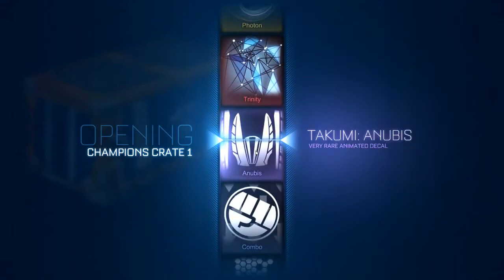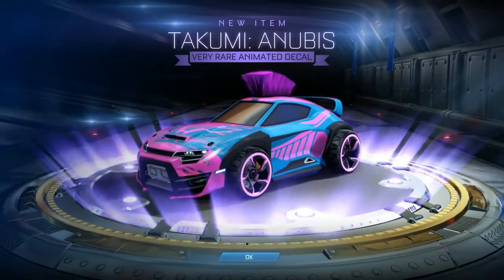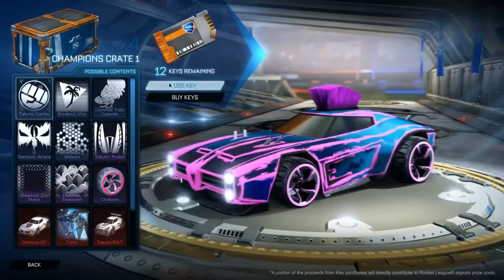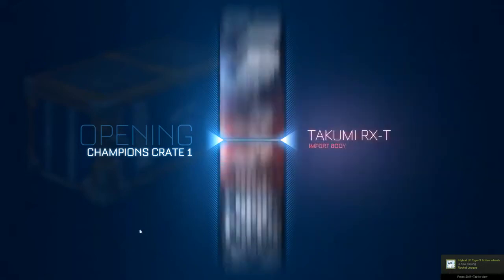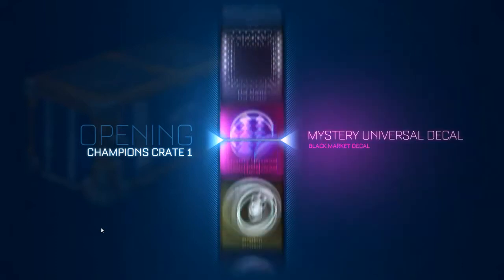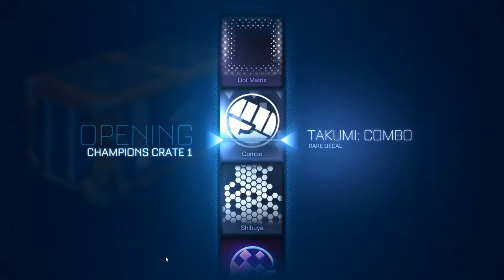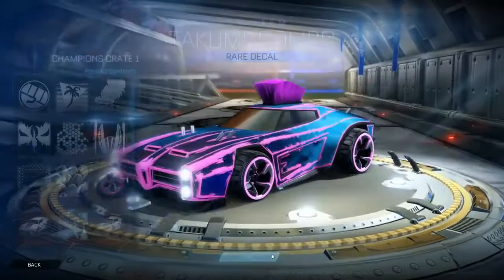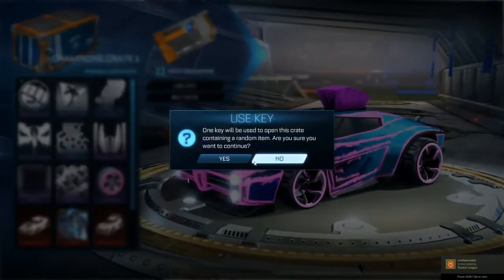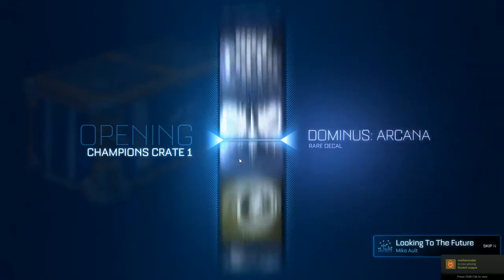We'll take the Anubis on Takumi — not particularly something I would use, but it's not bad. A lot of universals flashing around there — another Takumi. This is not going good. I think the thumbnail is going to have to be a picture of the crates, because usually I'd do something that I got in the video, but for that I'd actually have to get something good.